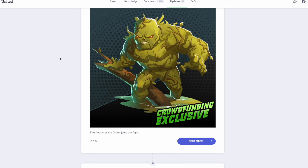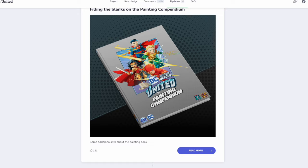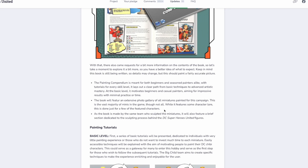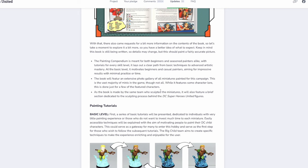Swamp Thing was crawling his way up the stretch goals, and it took a long time. In the next update, they talked a little more about the painting compendium. It's going to be meant for both beginners and seasoned painters alike, with an extensive photo gallery and a little bit of lore for a few feature characters. It does confirm that this covers the vast majority of minis in the game, though not all. It's made by the same team who sculpted the miniatures, so it will also feature a brief section dedicated to the sculpting process.